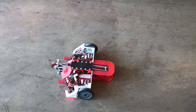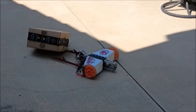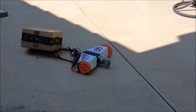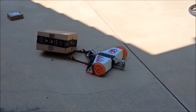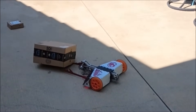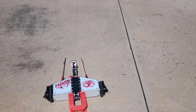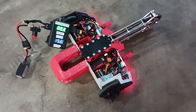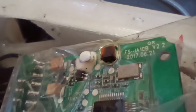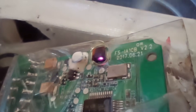With everything working, it was time to test its destructive potential. Unfortunately, when it appeared that everything was going well, the spinner ESC suddenly died. With the new ESC, which showed some weird inconsistencies, its pulse was sometimes completely reset, requiring a power cycle to turn back on. Apparently, looking deeper into the circuitry, the dying ESC had sent a voltage spike through the signal wires which fried most of the low-voltage circuitry on the spinner side.